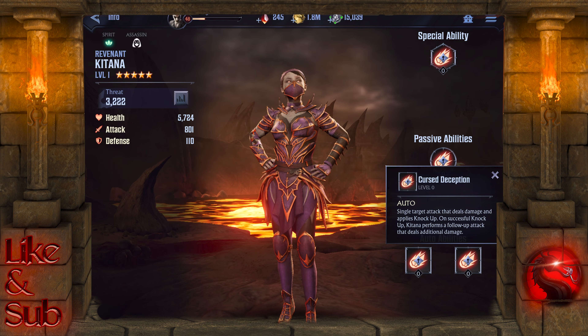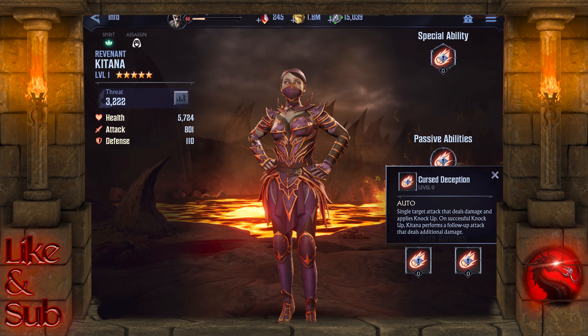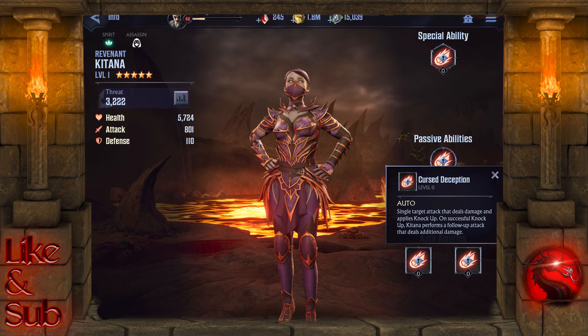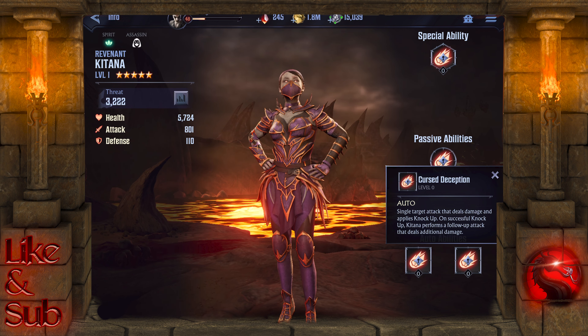For her second ability, it's a single target attack that deals damage and applies knock-up. On successful knock-up, Katana performs a follow-up attack that deals additional damage. Just from her basic abilities, she's gonna make it really difficult for your characters to get in the fight — not only taking away your charge but also knocking you up in the air and preventing you from attacking.